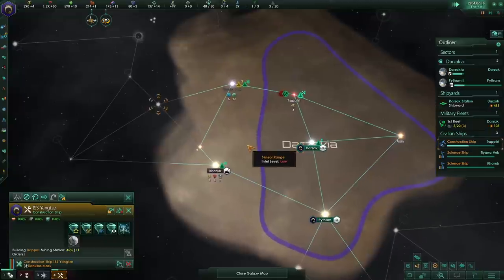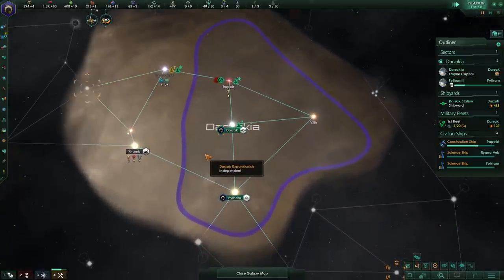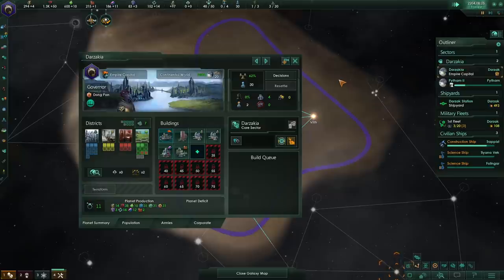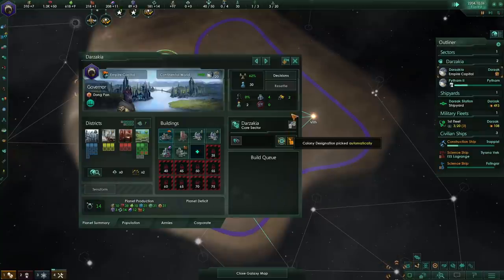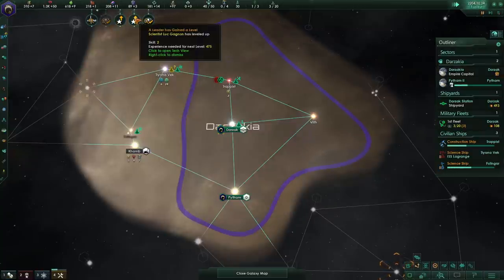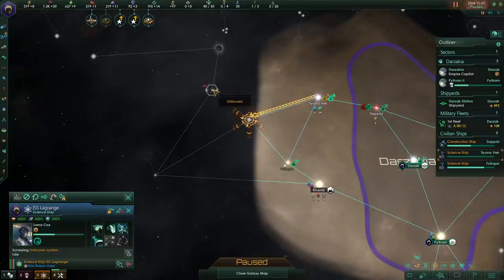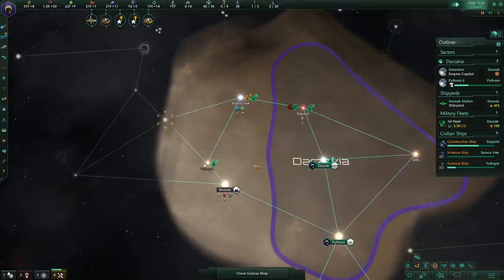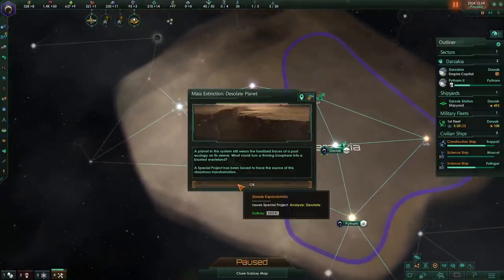System survey complete. We've unlocked another slot — I need to go here and set Clerks. Keep everybody happy. Leader has gained a level. Mass Extinction: desolate planet event — a planet in the system wears fossilized traces of past ecology on its sleeve. Special process analysis on the desolate world. Construction complete on that research building — that's going to be hot. Let's take the minerals from jobs research next. Fusion Reactor unlocked, now surveying with automatic exploration enabled. I'd rather have research be first.